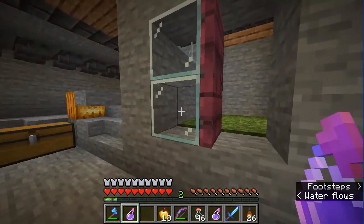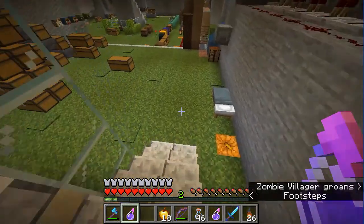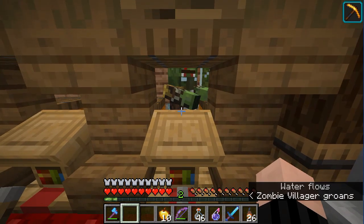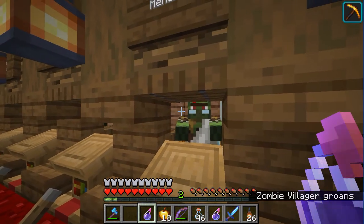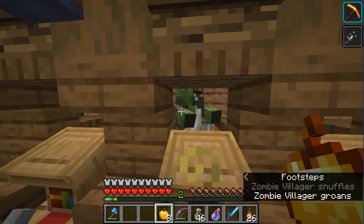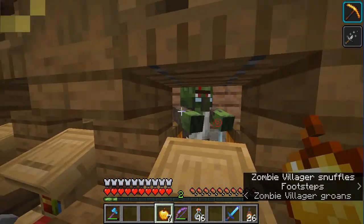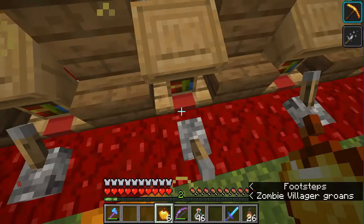Let's come down here. There's a staircase that brings us right down — those are the other villagers for the farmers. Over here we've got these guys. I need to turn them back into villagers and cure them. I'll hit them with a golden apple. I think I can do two if I aim this right. I'm going to go along and cure the rest of these guys and I'll be back in a moment.